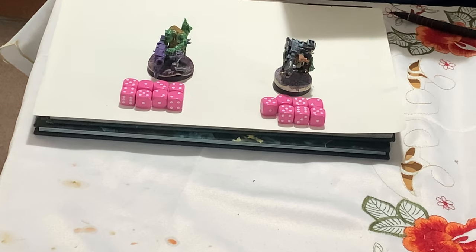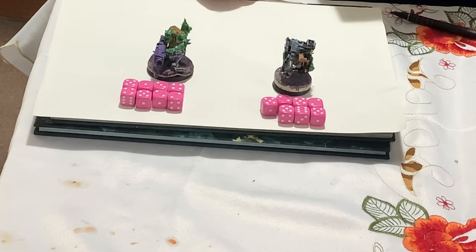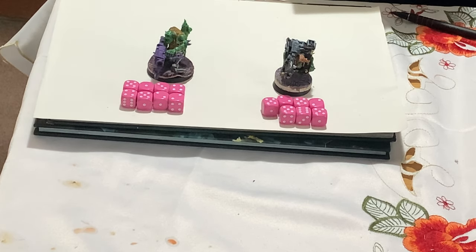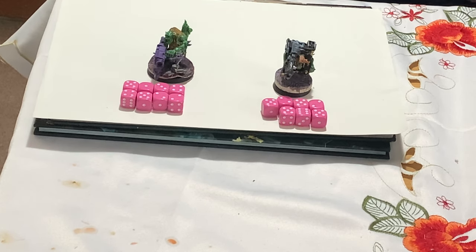They've just got better raw stats overall. The Kaptin gets to hit on threes with a Finder Squig, which doesn't cost anything. They've got the ammo run and the mob rule, and Dakka Dakka Dakka. They're just slightly better stat-wise all the way around. The only difference is that the Lootas have that extra range. Let me know in the comments what you think, and if you think I've missed anything, we'll come back with another one of these comparisons.